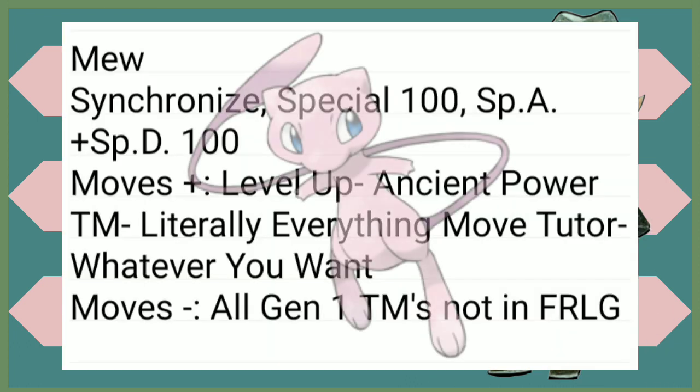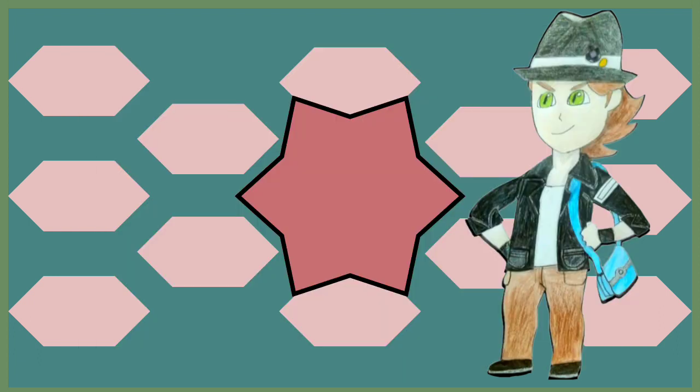You can't have Mew in a playthrough, but it does get Ancient Power by level up now, and literally everything in the game. Everything it doesn't get is a TM not in Gen 3. Now that we're done with the Pokémon, let's take a look at what changes happened to the moves.